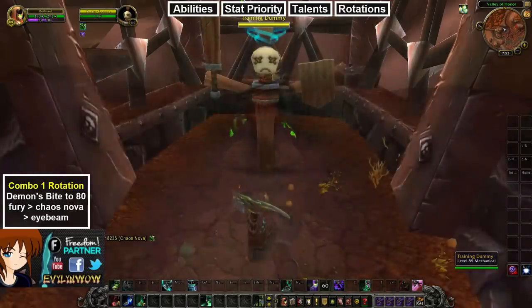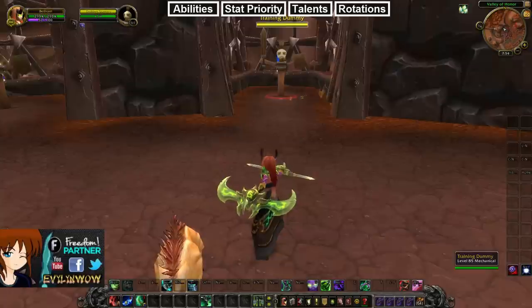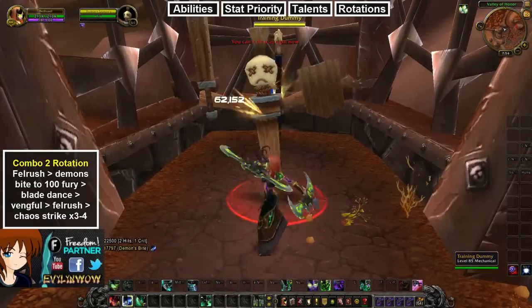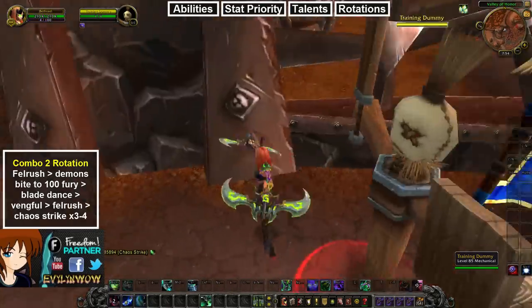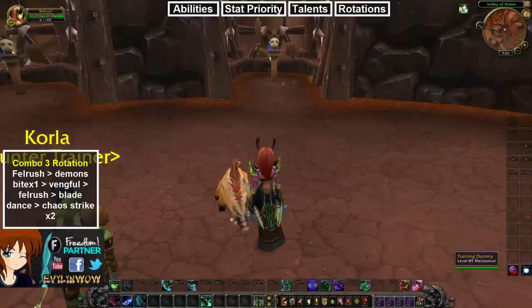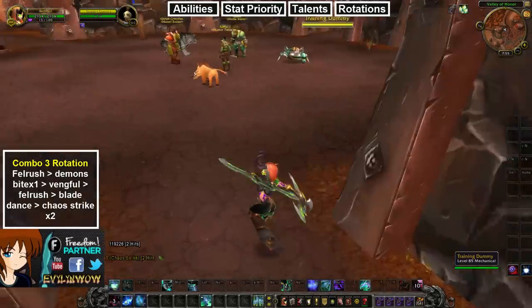The second rotation combo: at 80 Fury use your stun then Eye Beam — simple but effective. Combo two: Fel Rush in, build to 100 Fury with Demon's Bite, use Blade Dance, Vengeful Retreat, Fel Rush back in, then Chaos Strike three or four times. Combo three: Fel Rush in, Demon's Bite once, Vengeful Retreat, Fel Rush back in, Blade Dance, then Chaos Strike twice — this is a faster burst rotation when you need to deal damage quickly without waiting for full Fury.